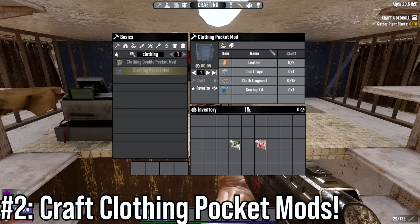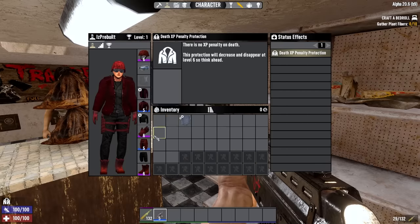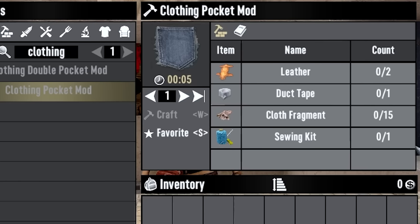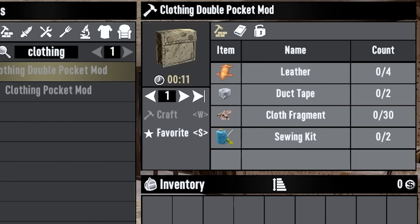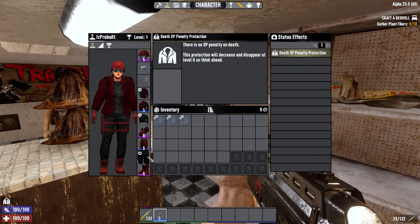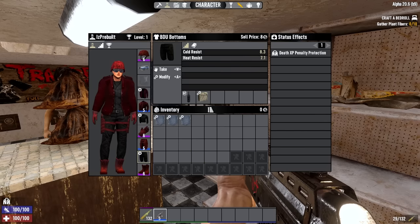Number 2 is Craft Clothing Pocket Mods. At the start of the game you can craft single clothing pocket mods, each of which will open up one slot in your inventory. They're relatively cheap, with the real hindrance being those sewing kits in the first couple of days. Later on in the game you can make double clothing pocket mods with that book I mentioned earlier. You can have up to 3 of these mods at a time, allowing you to have up to 6 inventory slots open for a really reasonable crafting cost.